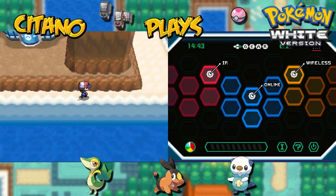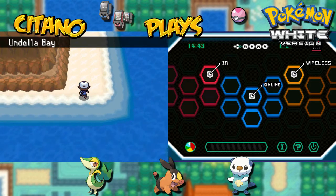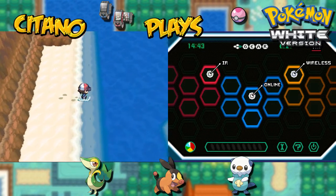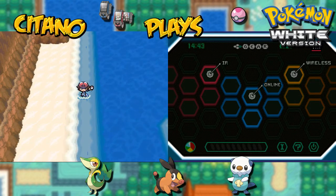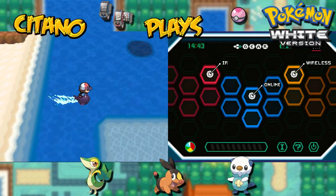Yo, this is ZitanoPlays — Pokemon White! We have arrived in Undella Town, and it's now for us to take a trip to Undella Bay and discover what is lying beneath the ocean. Let's surf the waves and head east here in Undella Bay.